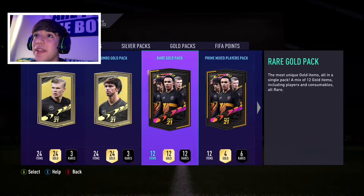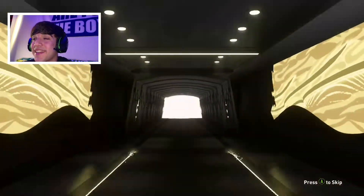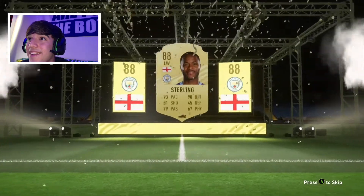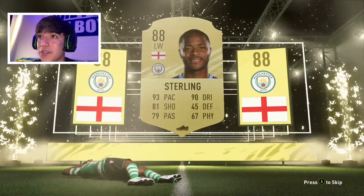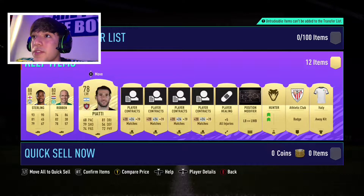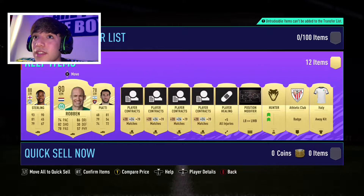Alright, our next pack — let's go for another rare gold pack. Here we go. What are we going to get? A walkout — England, left wing, Man City? Let's go! We just got Sterling! That will be a great addition for our Premier League squad when we finally make it. That is a huge pull, boys. And Robin — Robin used to be very good. Hunter — that's also very good for our strikers. That is a huge pull.